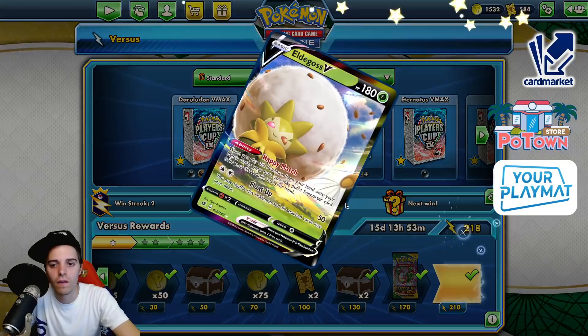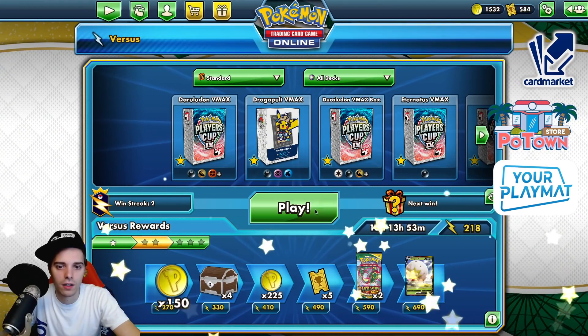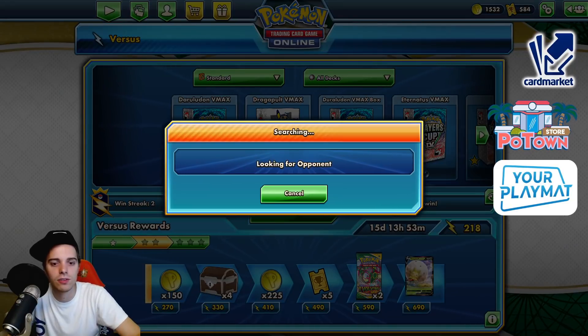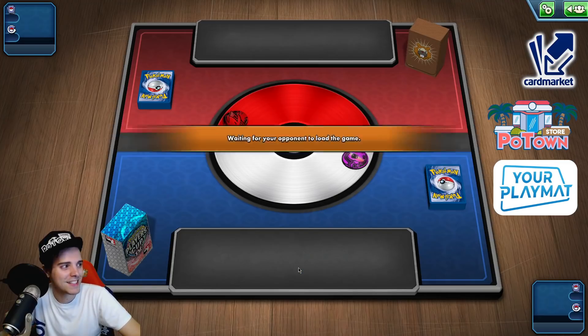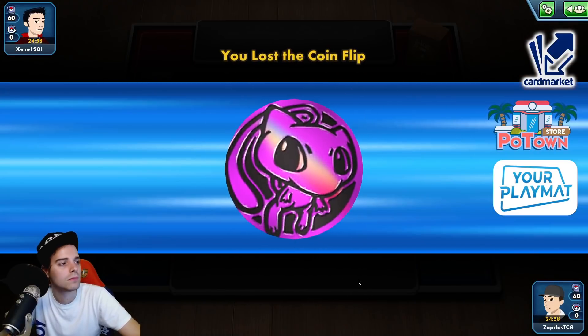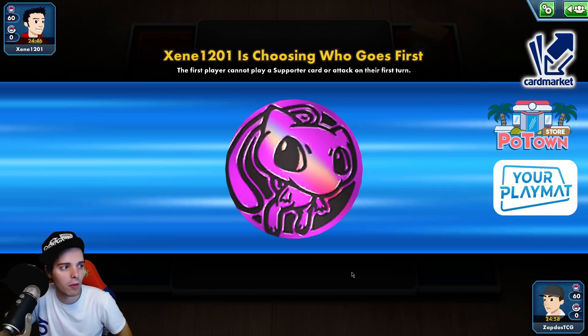We got ourselves a cool looking Eldegoss because it is on the versus ladder right now — if you're looking for Eldegoss, now is your chance. Two matches out of the way — what's next? This deck always gives you a great start with Victini, so you don't have a bad starting Pokemon. Not going first — I really want to go first because Victini going first is insane. In the post-rotation format I think almost all the decks go first.